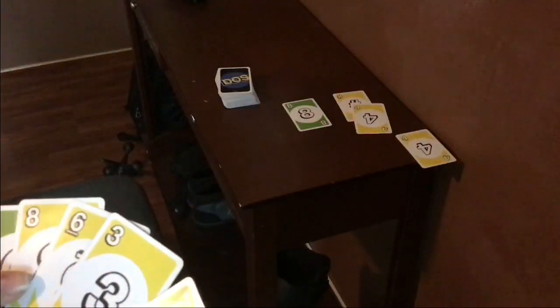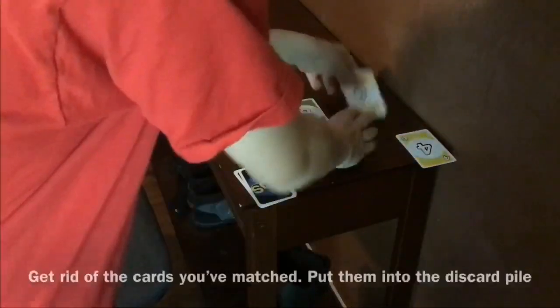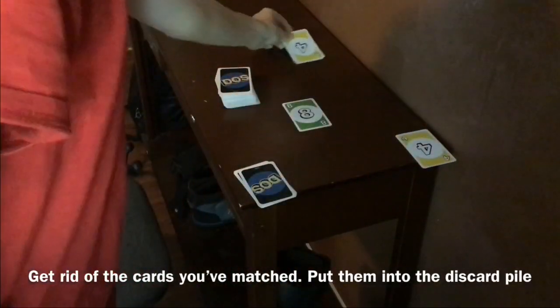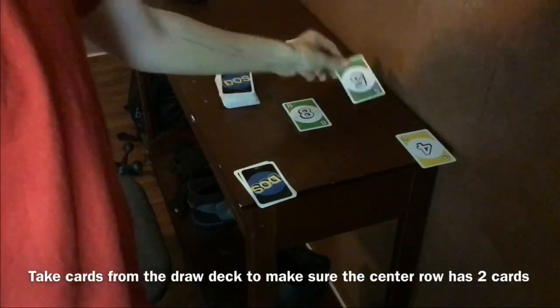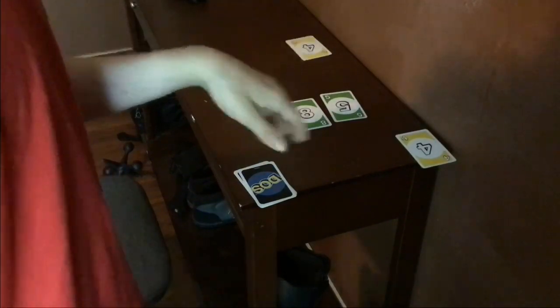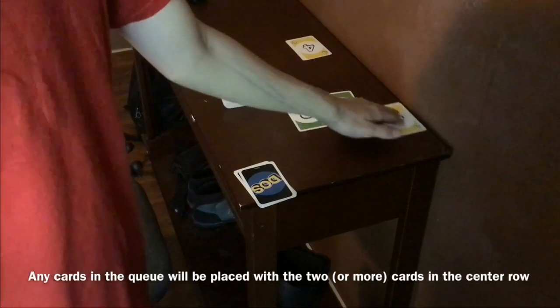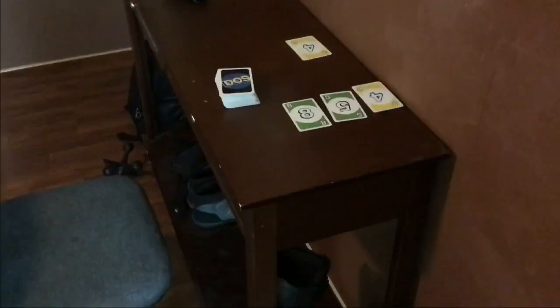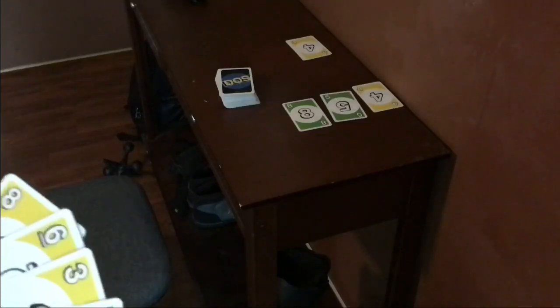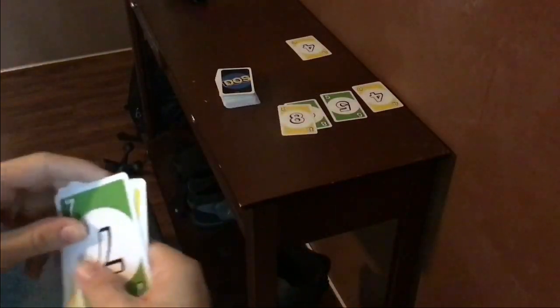This card is whatever number I need it to be, one through ten, and it's yellow. So I can say that this yellow hashtag is a yellow four, and that's a single color match, and I can place something like that. If I've made any matches, I don't have to draw. So we get rid of this, put it in the discard pile, make sure there's still two cards in the center row. The bonus card that I played because of the single color match goes there, and we continue to the next player's turn.